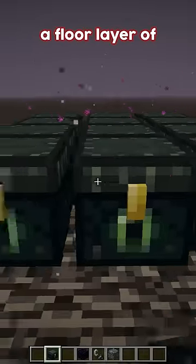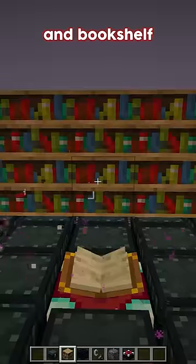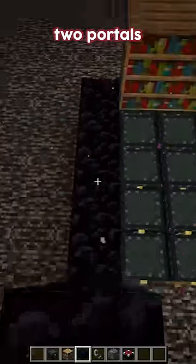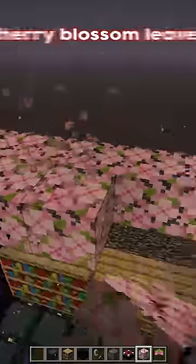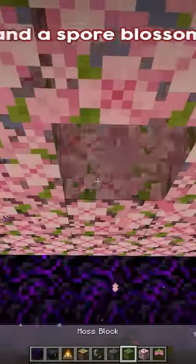We'll start off with a floor layer of ender chests to give us some purple particles. Then we're going to place an enchanting table and bookshelves for some text particles. And then things are going to get loud as we add two portals for more purple particles. This is where things get interesting with the cherry blossom leaves, some crying obsidian for some small purple particles, and a spore blossom.